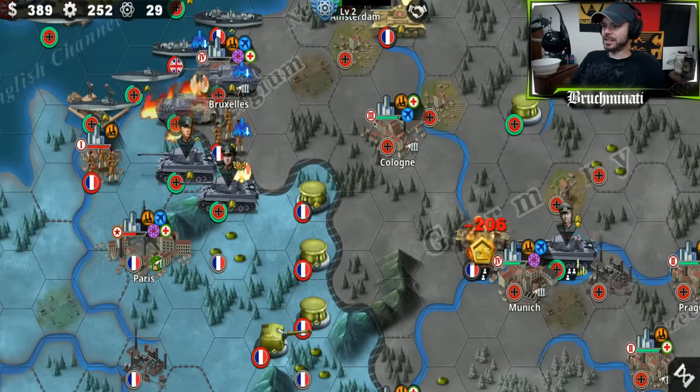Yugoslavia falls. Now we'll go ahead and finish Greece. Not too shabby so far. Romania's helping out — good to see the Romanian bros helping out the German bros. The Finnish bros helping out the German bros. Different from what you usually get, right? Your allies never help.